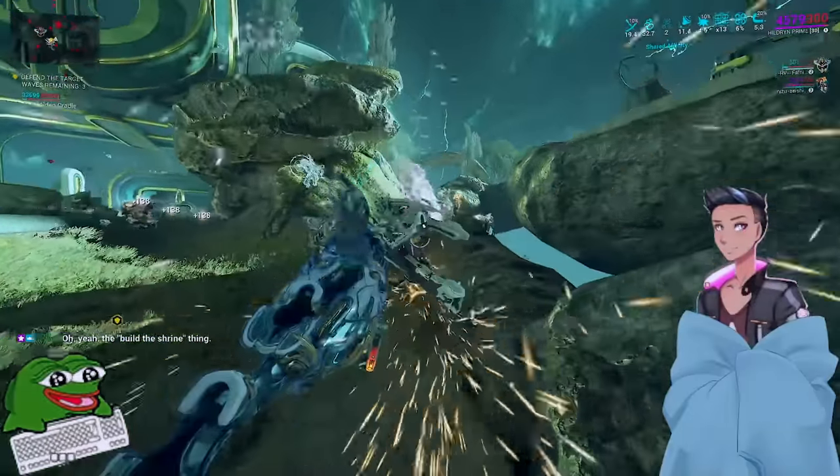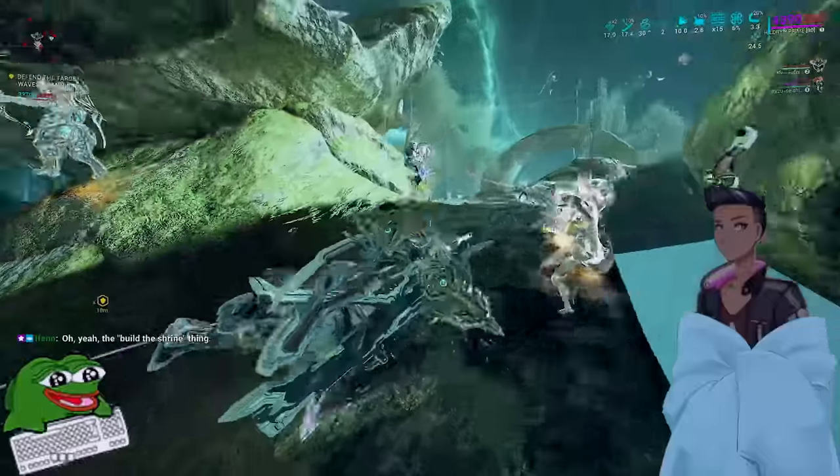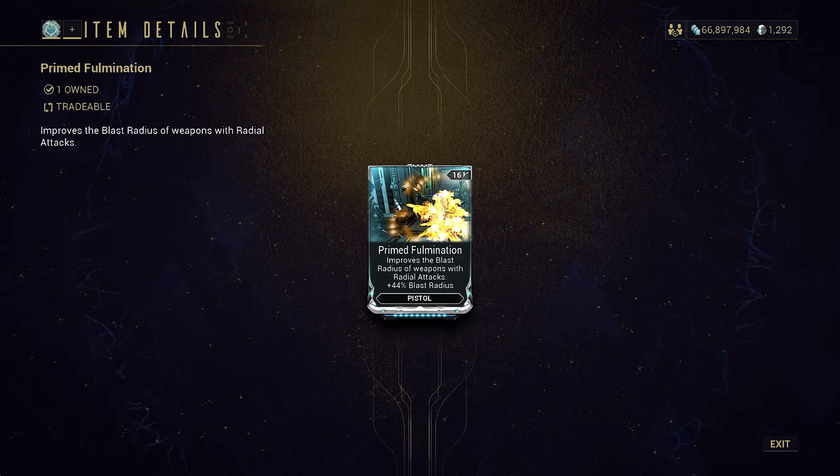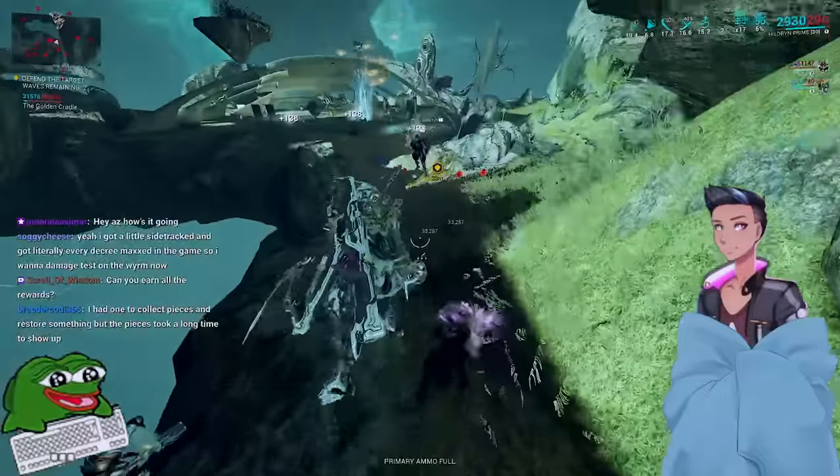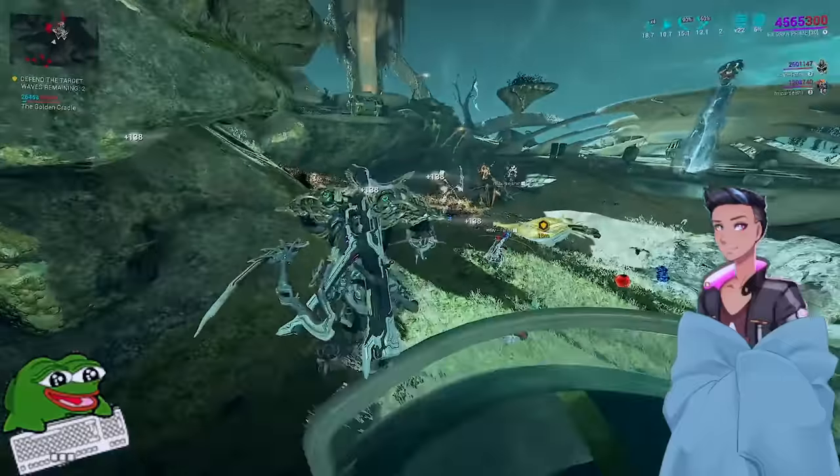I'm looking at you, Hildren. The Balefire scales multiplicatively with range, and multiplies again with Prime Fulmination with zero — yes, zero percent falloff. Pillage already full-strips armor, so just go all out on range on an Undercroft Hildren setup.